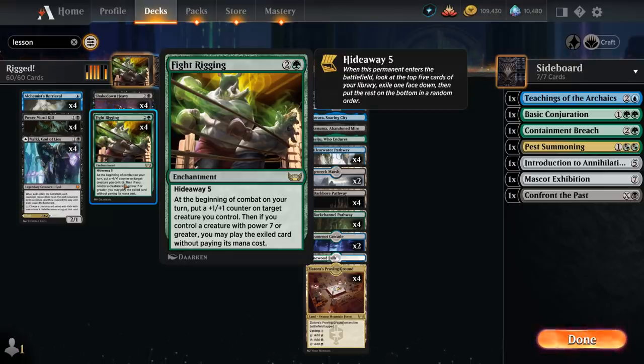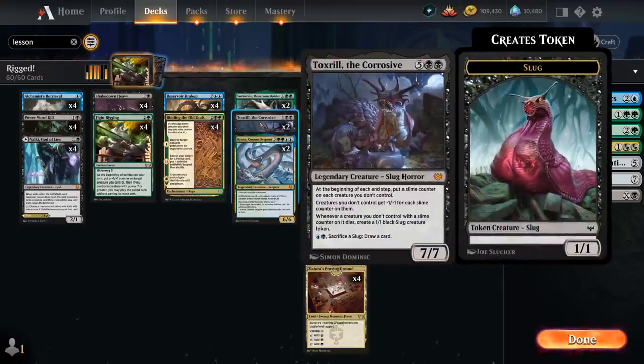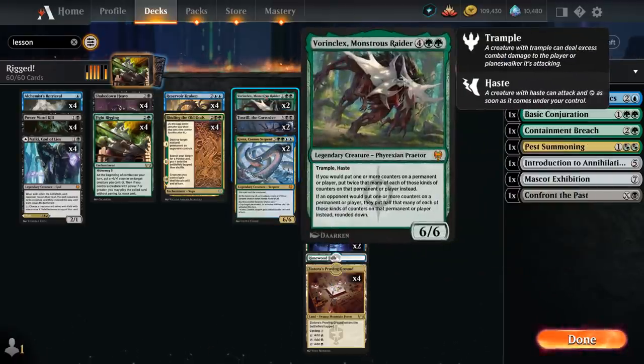Whenever you can cheat on mana in Magic, that should grab your attention. We can cast some powerful cards for free in this deck, including Koma, Cosmo Serpent, Toxtril the Corrosive, and even Vorinclex, Monstrous Raider, which also synergizes quite nicely with the +1/+1 counters from Fight Rigging.